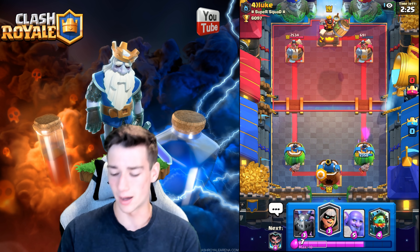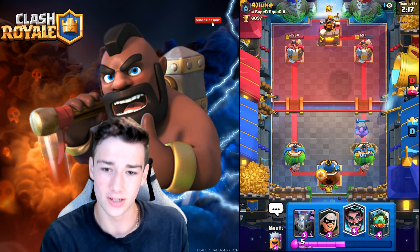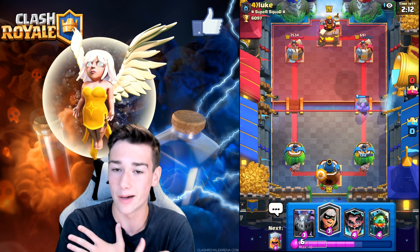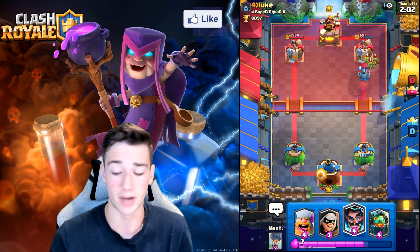We spent 9 Elixir plus the Zap spell. We need to Bowler ASAP. He just stood there and let it happen — I expected better. We definitely should have placed it differently — that one's on me. The Bandit's going to go down here. He's got some Spear Gobs. I think we have a solid matchup here, we just got to play it right.